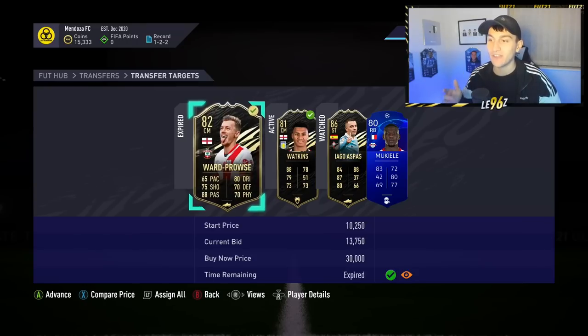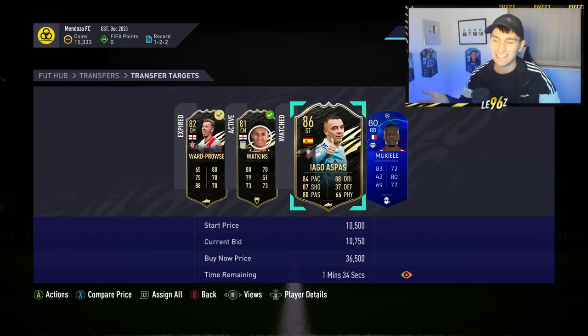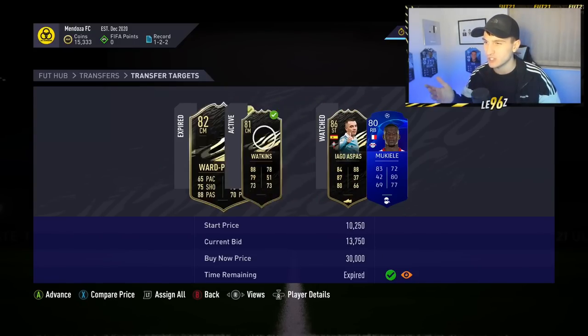Either way, I've managed to win myself a Ward Prowse for 13,750 and I've also got an Ollie Watkins for 12k. Ollie Watkins is definitely selling for over 13,000 coins, and he's been changed to a centre mid with a Hunter chemistry style which could increase his value slightly. There's an Aspas coming in shortly as well which I might look at.